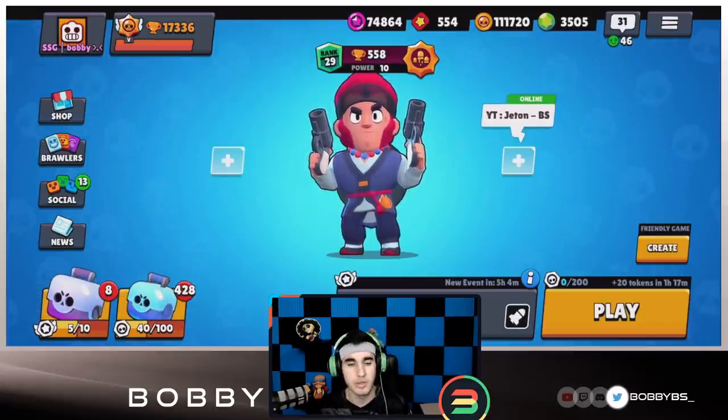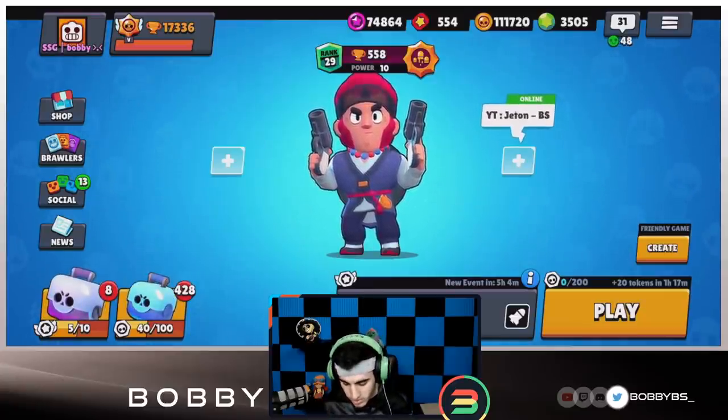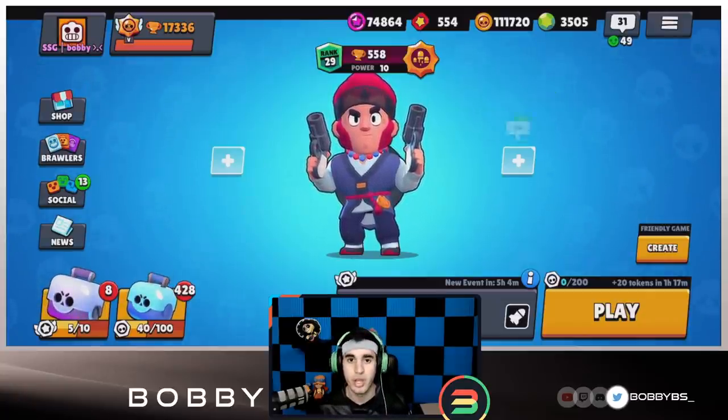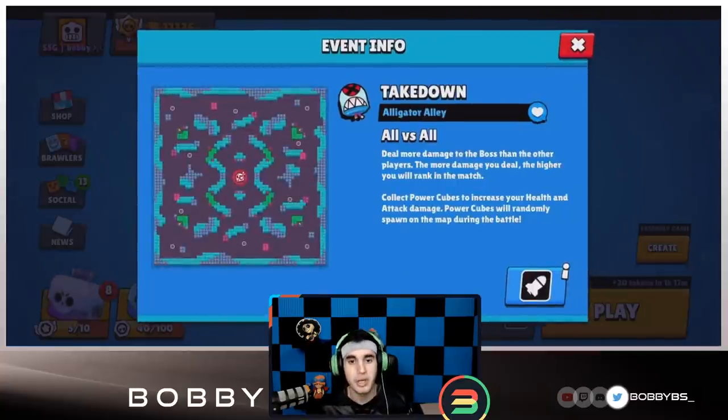Today we're starting off with a really good video. I'm almost done a guide — not going to tell you exactly what it is, but it's going to be the start of a new series. What we're going to be doing today is showing you guys how to gain hundreds of trophies within an hour in Brawl Stars. There's currently a Takedown map out — Alligator Alley — and all you want to do is use Colt, go up, and just go crazy.